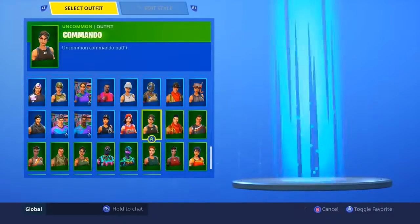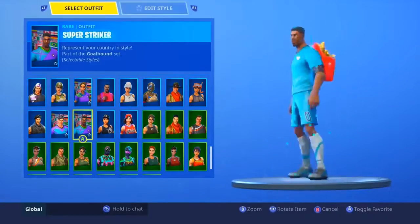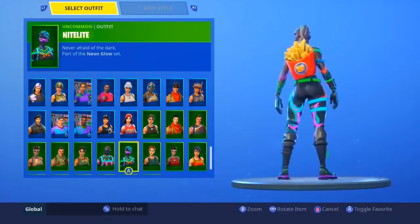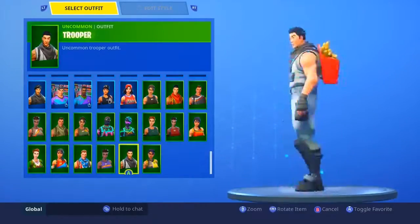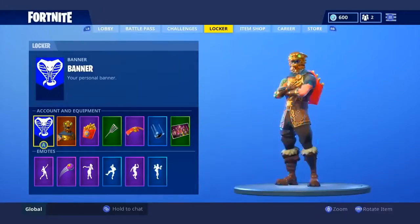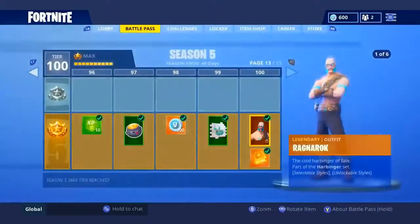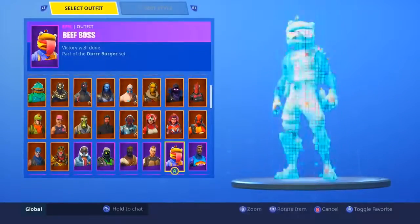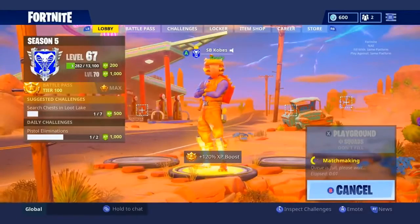So we're just gonna finish up the rest of these skins. Crimson Scout — hell yes. Triple Threat — I really do like it on the red skins. Renegade — she's more maroon, still good. Scarlet Defender — yes. That's gonna complete the list with Sergeant Green Clover. We're gonna hop into a Playground match very quickly and check it out, see if it's worth it or if it's complete trash. I feel like that's the best way to tell if a skin or pickaxe is worth it — when you actually look in game.